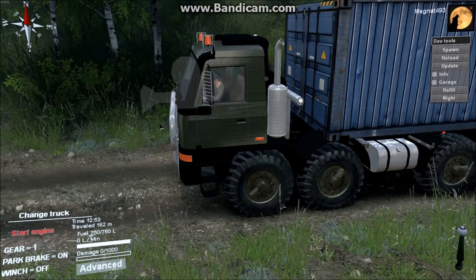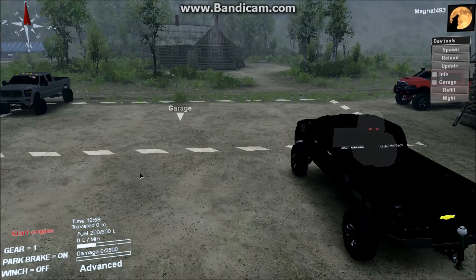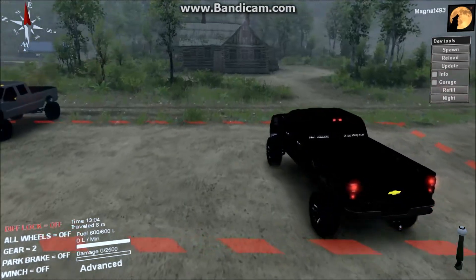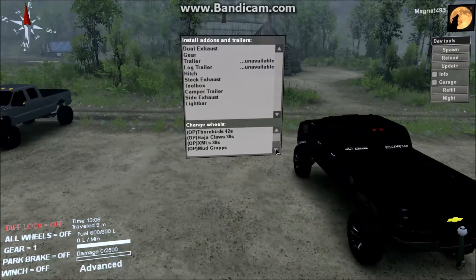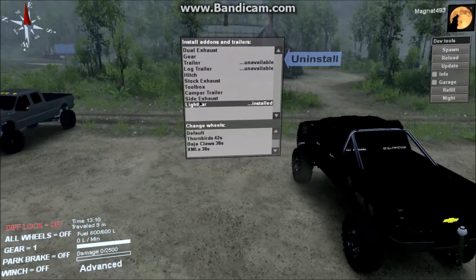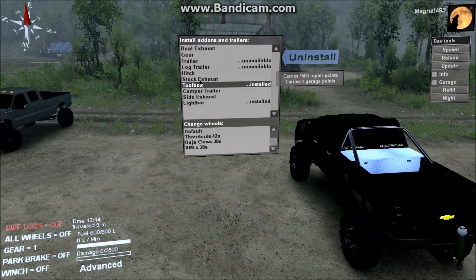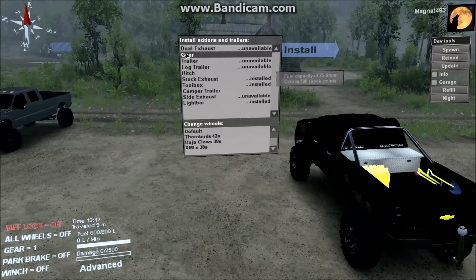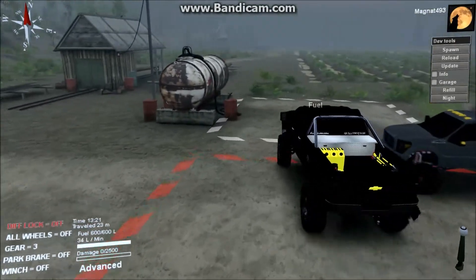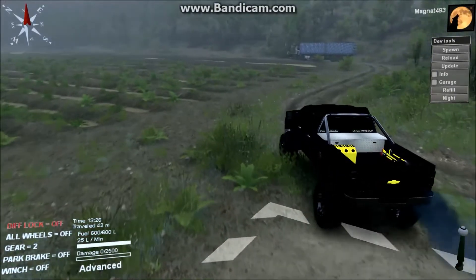The next truck is the Chevy Silverado — the Sweet Vengeance Chevy Silverado 3500. We've got a couple of options here: we're going to change the tires to Off-Road/Mud terrain for a bit more lift and grip. We'll add the light bar, the toolbox, and stock exhaust. We'll also add tools and fuel to make the truck a bit heavier.